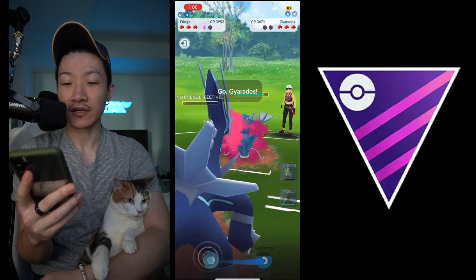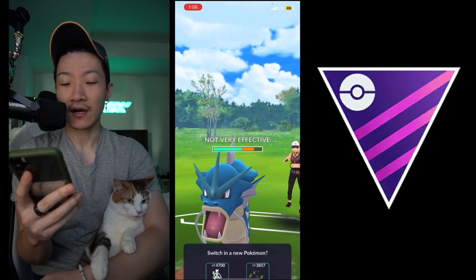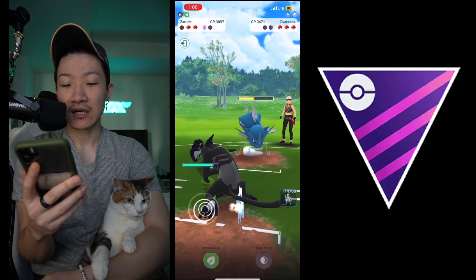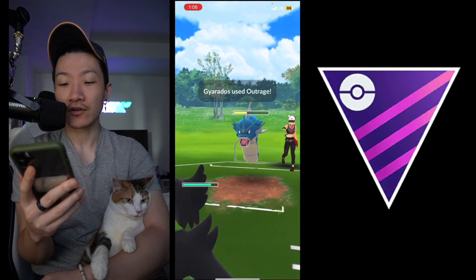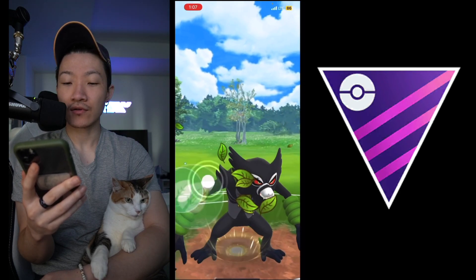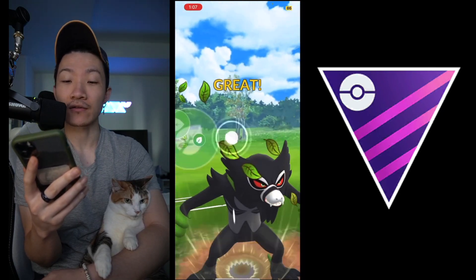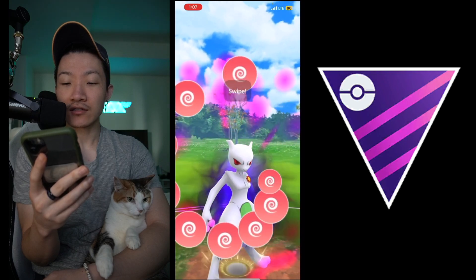They come in with Gyarados. You do get the Iron Head off, but it's a Waterfall Gyarados. I think you have to come into Zarude at this point, which is fine because you resist pretty much every move here - unless they're running Outrage. It is Master League, it wouldn't be crazy if they're running Outrage. Yeah, so they are running Outrage. They throw the Power Whip - the timing for the charge wasn't ideal, but because of the chaos move it actually doesn't matter; it's actually better to throw at improper timing.